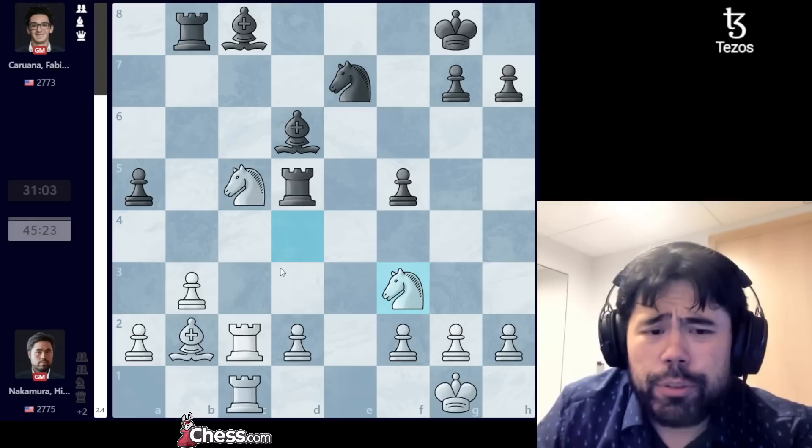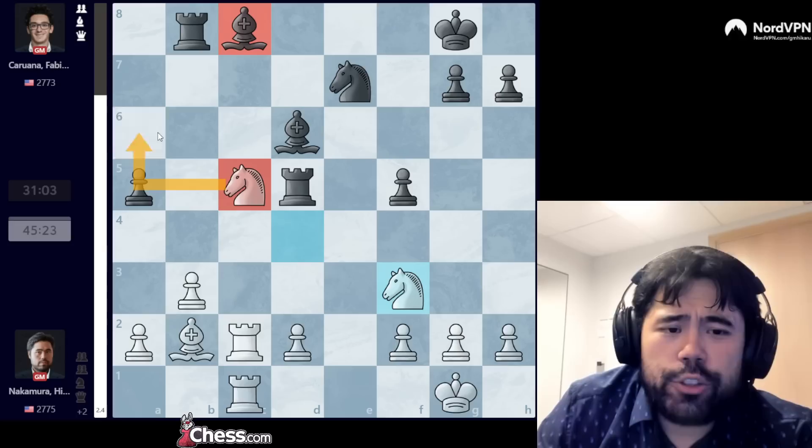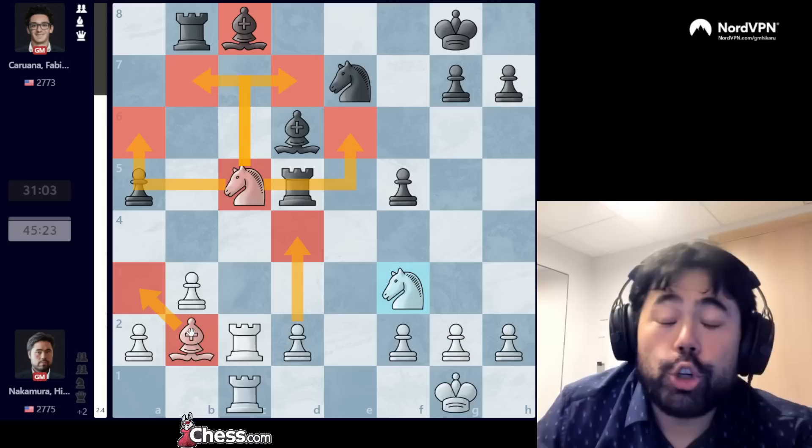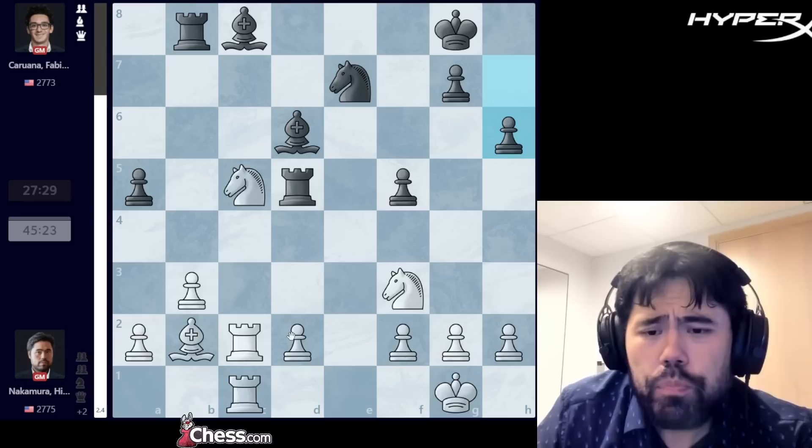I play knight takes pawn, he goes a5, and now I go knight to f3. While I'm up two pawns, I still have to be careful. The d2 pawn is weak, and if black can somehow activate the light square bishop — say, getting it to d3 — suddenly black is very much back in the game. I need to make sure I don't let that bishop get active, and eventually I want to push pawns or trade some bishops.